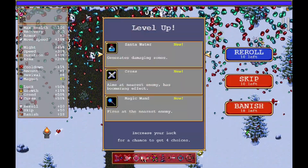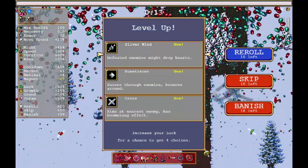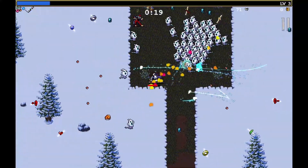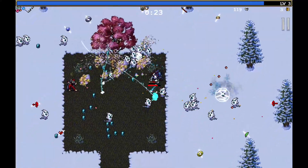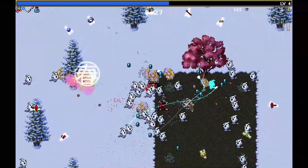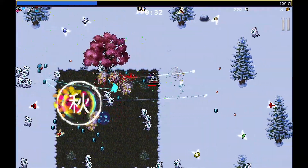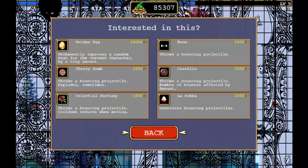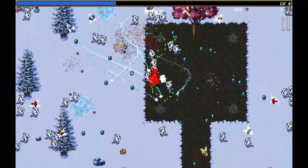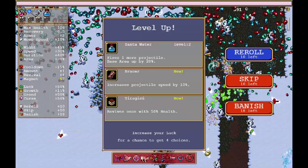I guess it really doesn't matter — the magic wand. I'm gonna get Silver Wind as well, why not. Santa Water. Basically I need to level up my weapon, survive 15 minutes, then I need to restart and do it again. That way I can actually evolve his weapon. I'm guessing it's a hem.